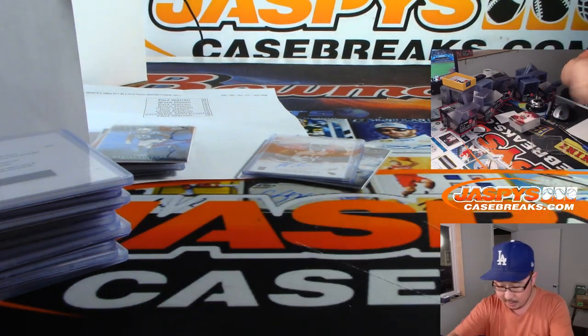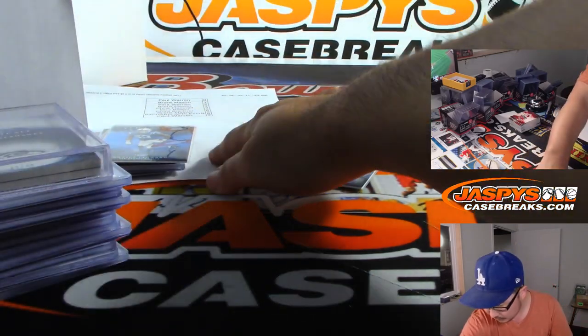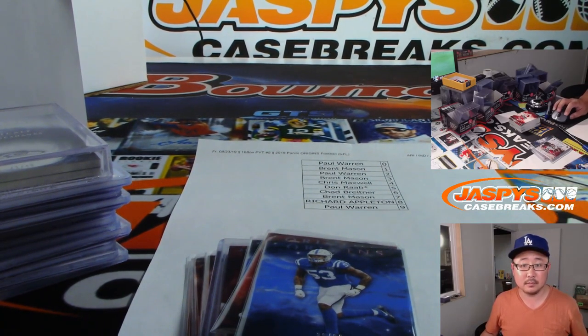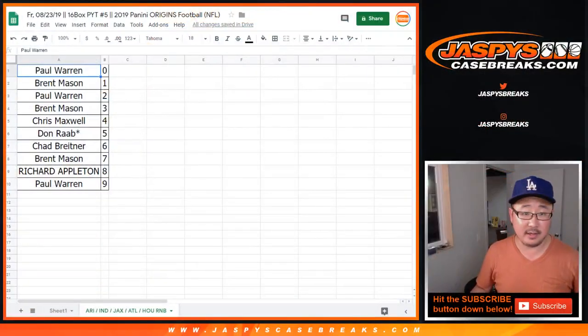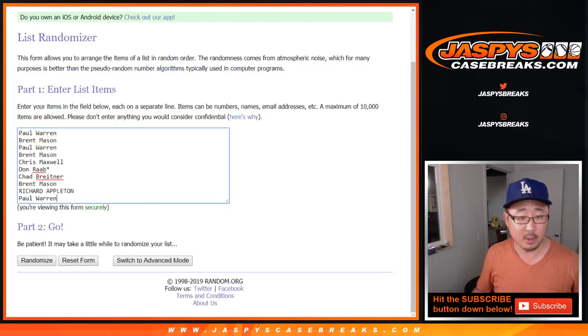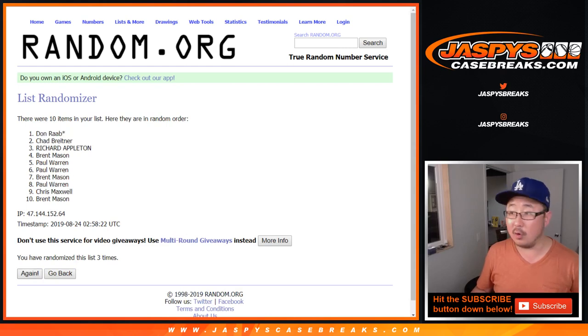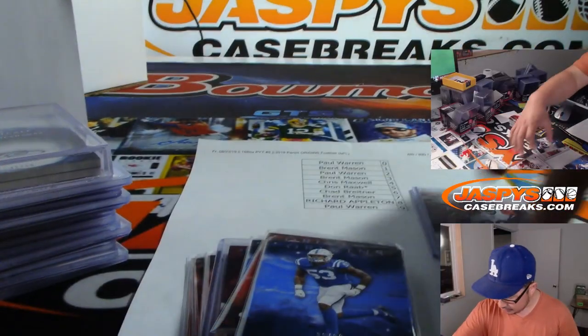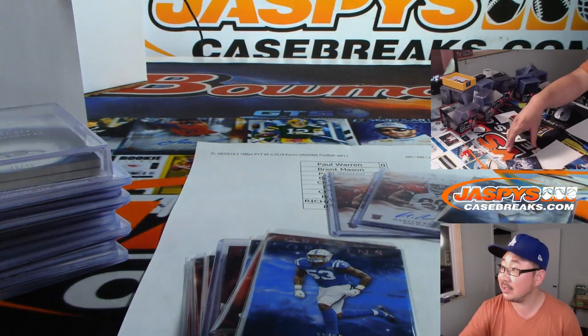All right, let's do the quick randomizer for the non-numbered cards. Let's get everyone's names — the name on top after 10 times, six and a four, will get those non-numbered cards: two autographs and one non-numbered base card. After 10 spins — stays with Richard Appleton. There you go Richard — after 10 times you got two Hakeem Butler autographs and that Darius Leonard going your way.